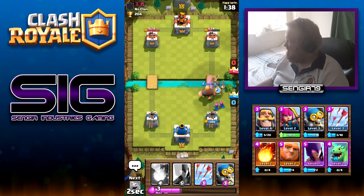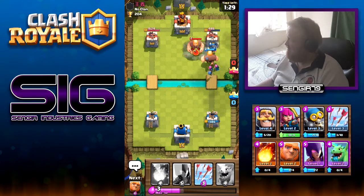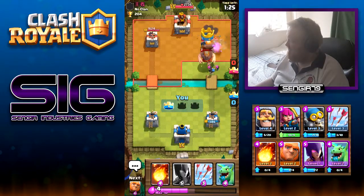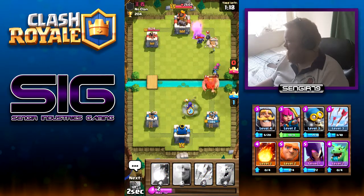We'll put a Knight down in front as well to tank for the Giant so the Giant can get some good damage in. Get a Bomber down because I'm pretty sure he's going to throw his Bomber down at any moment. Oh no, he's gone for the Giant — and a Mini Pekka. I'm confused at that play; I mean you might kill the Giant, but he still lost his tower after the Witch went down. I don't think this Giant's off.